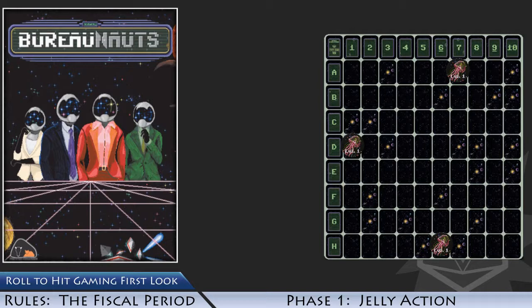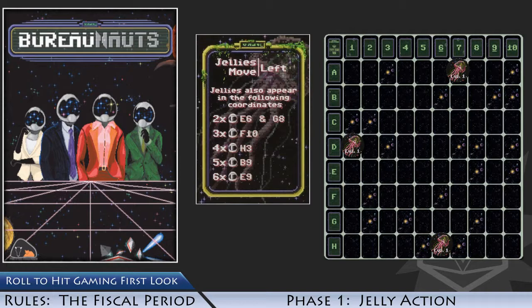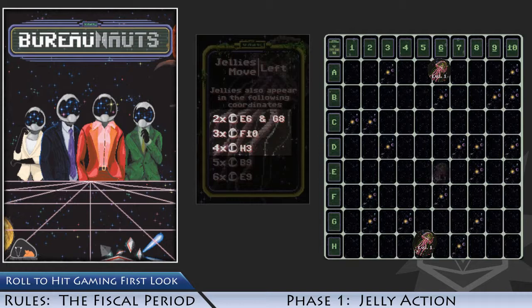In phase one, jellies move and then spawn. Begin by drawing and revealing a jelly card. First, all jellies on the space grid will move one card in the direction shown on the drawn jelly card. In this example, all jellies will move left. If a jelly moves off the grid, it is returned to the supply. If a jelly spawns or moves onto a solar system card, they grow more powerful — add an additional jelly token to that card. Next, based on the number of players, jellies will spawn on the space grid. We've set up our game for four players, meaning that jellies will spawn on each of the two-player, three-player, and four-player lines as seen here. If multiple jellies are on the same card, stack those tokens — these jellies combine into a more powerful form.